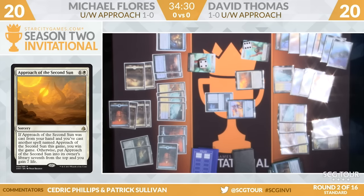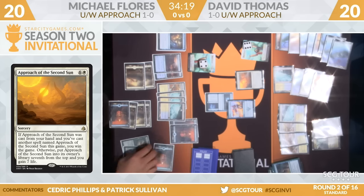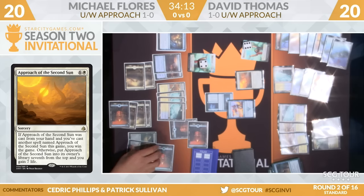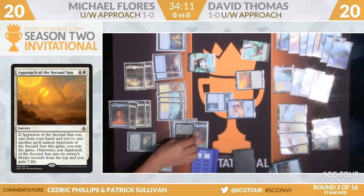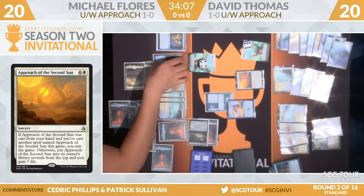Thomas has paid the mana on the Supreme Will. Censor cycled — count that. Disallow is still on the stack targeting Commit. Looks like a Supreme Will again targeting Disallow, and Thomas is going to pay. Hard to do this with mana leaks. Thomas is prepared for multiple leaks.